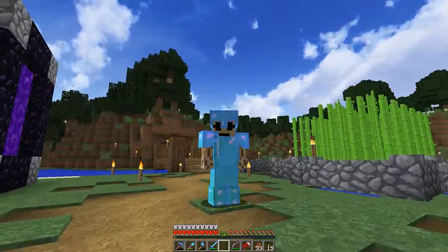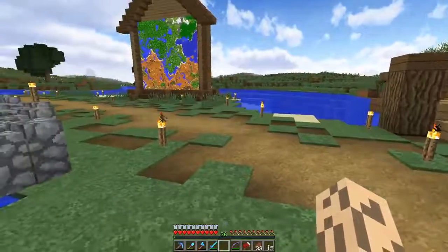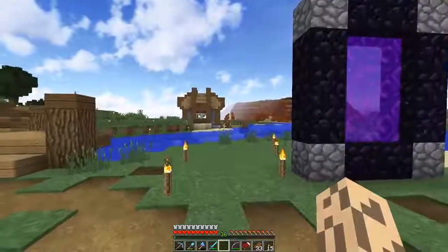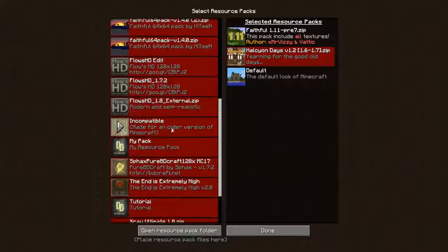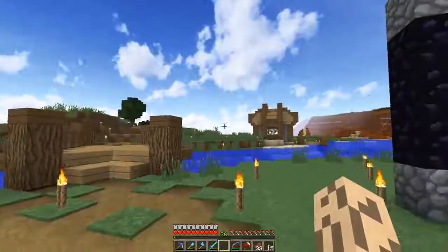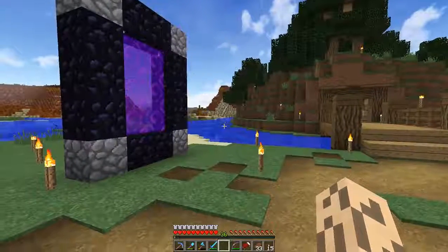I was stuck deciding between either Halcyon Days or Dramatic Skies. The thing with Dramatic Skies is the water texture was a little lighter, and I think these water textures are too dark.